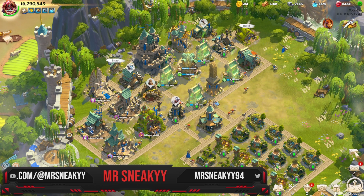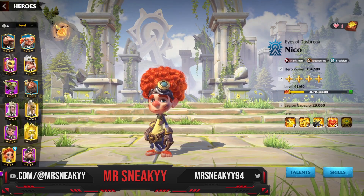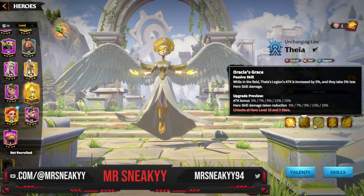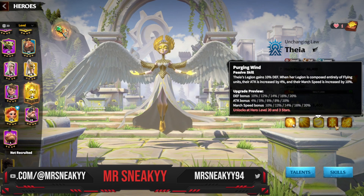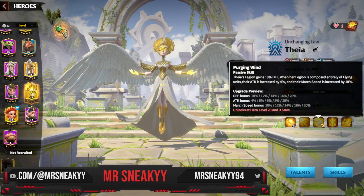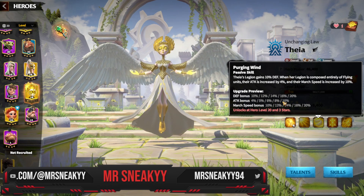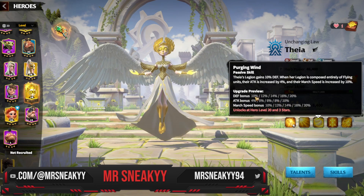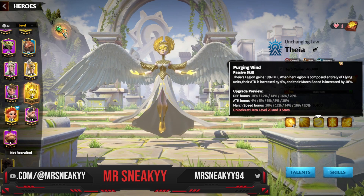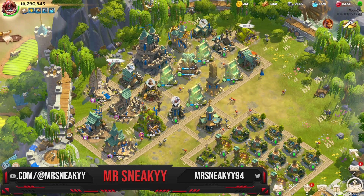Going into the hero section, if we look at Fear's skills — her third skill has been changed. Now even at level one you're getting 10% defense, 4% attack, and 10% march speed if you're using flying units. That's the big change for her.